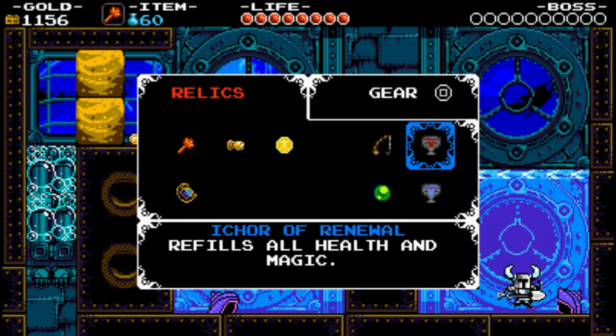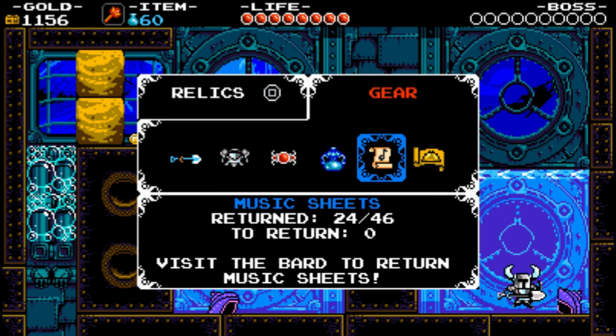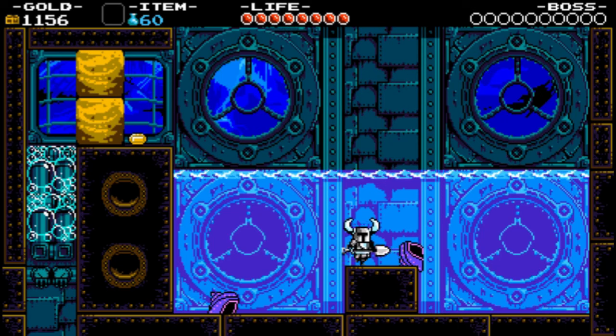You've also got Ickors, which let you do things like get all your health back or be invincible. You can also go to your gear to see all your upgrades — you can upgrade your health and how much magic you have, where your sheets are, and how many meal tickets you have to get health upgrades. Pretty simple, really.